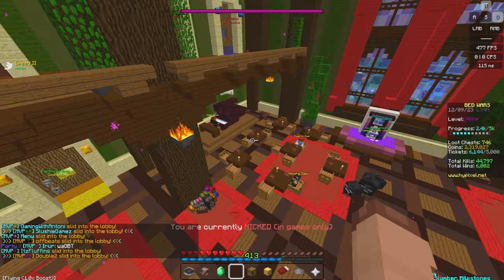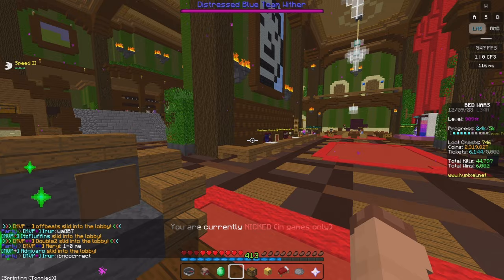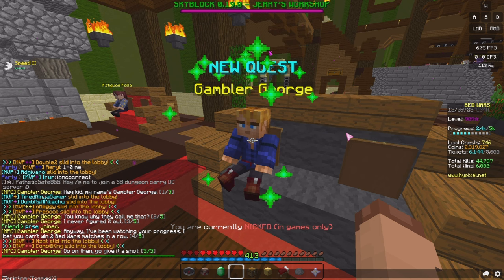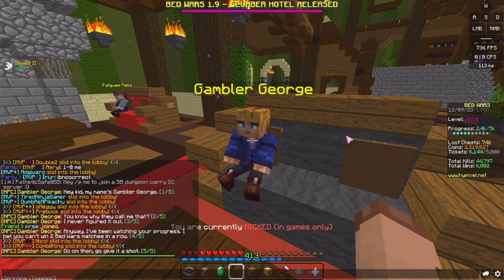Once you come in, you'll see there's a quest to your left called Gambler George. You do unlock this earlier on, but I'm just doing it now in this guide for the sake of the tutorial. If we speak to Gambler George, he says: 'Hey kid, my name's Gambler George. You know why they call me that? I never figured it out. Anyways, I've been watching your progress. I bet you can't win two Bedwars game matches in a row. Go on then, go give it a shot.' That seems quite easy.